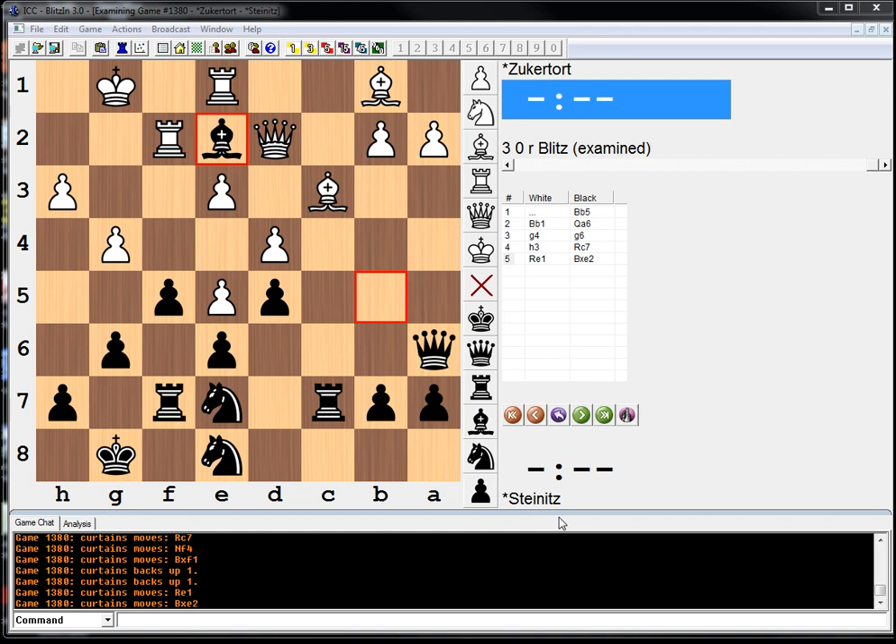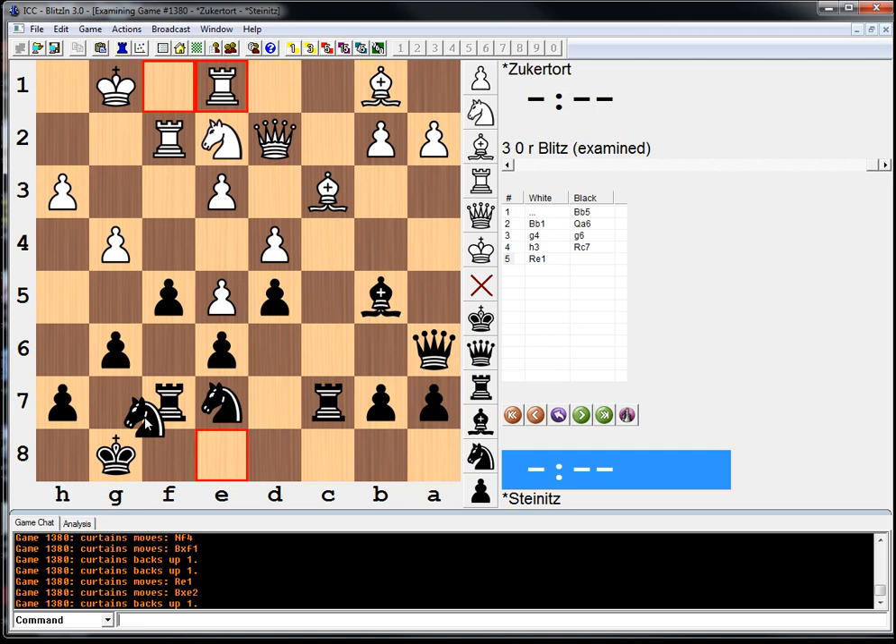Unfortunately for Steinitz, he didn't sense the urgency, and he made a serious positional mistake here. He played knight to g7, and after knight f4, this bishop remains bad and he is in big trouble. This knight is very strong, right near the king.